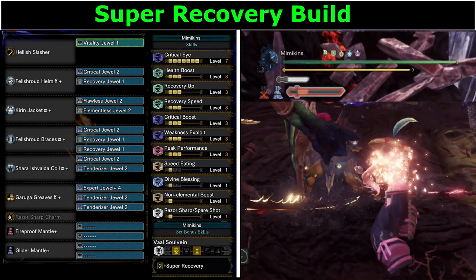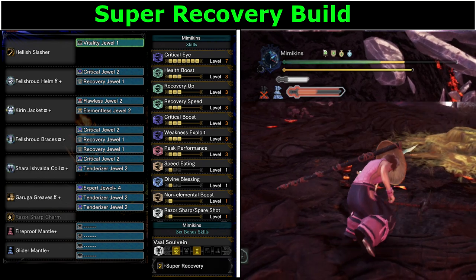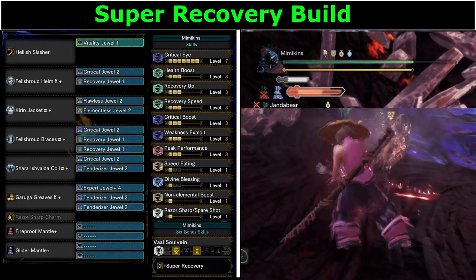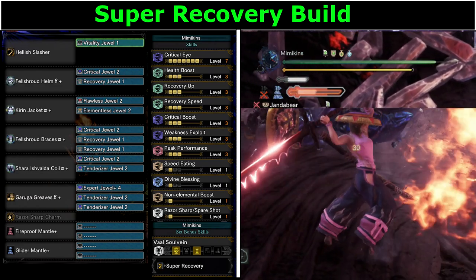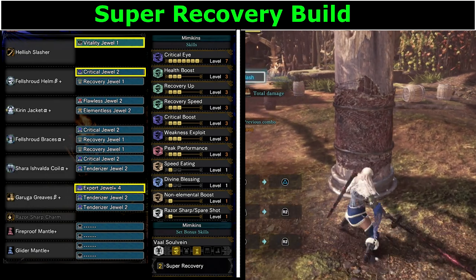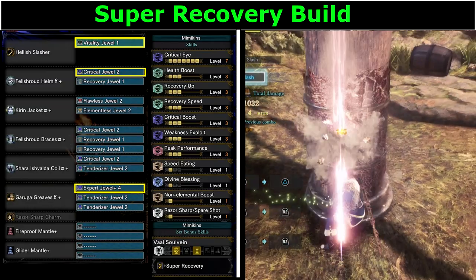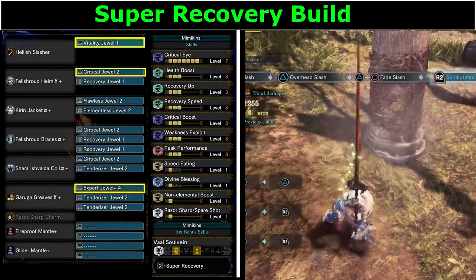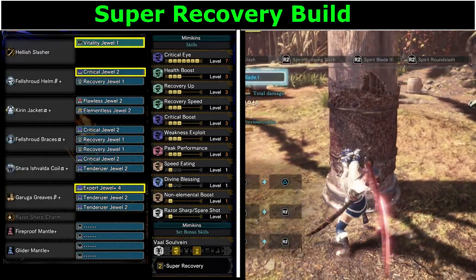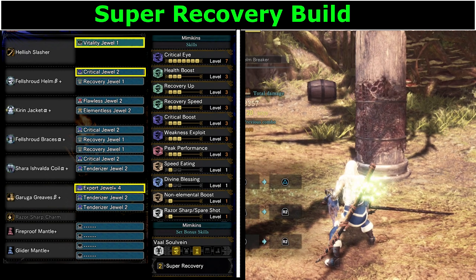This is my super recovery build. It uses two parts of Black Veil Valhazak's armour for super recovery, which regenerates your health beyond the red portion of your bar. This build helps you recover from mistakes quickly, resulting in little to no downtime. Using consumables like immuniser stacks with the Recovery Speed skill to be even more effective. It has 3 tier 4 slots — one is taken up with the Expert Plus 2 jewel. The charm slot is flexible in this build, as are the mantles, so it can be customised to your own needs. I have a Razor Sharp charm in at the moment, but if I needed something for a hunt — like Effluvium Resistance for Valhazak — I can switch it up easily. The mantle slots can also be customised to suit the situation or complete skills like Divine Blessing or Speed Eating.